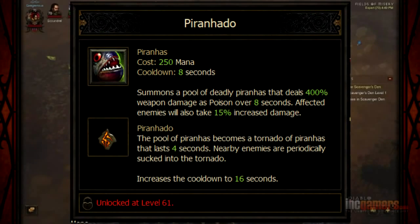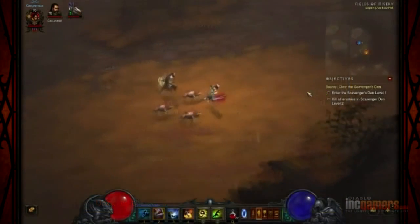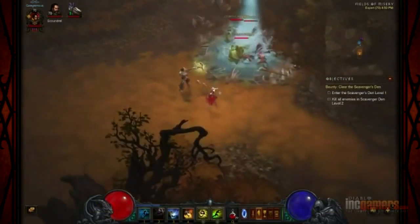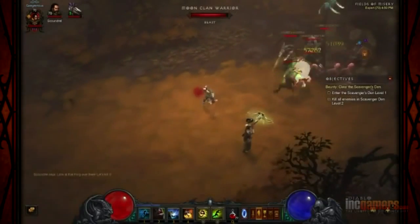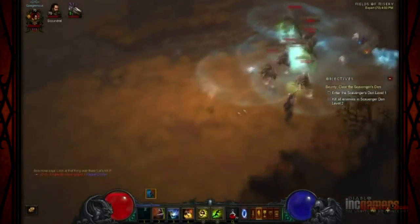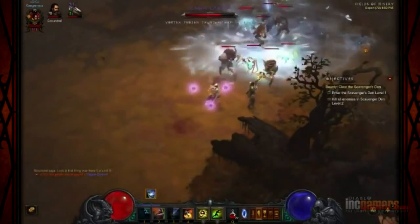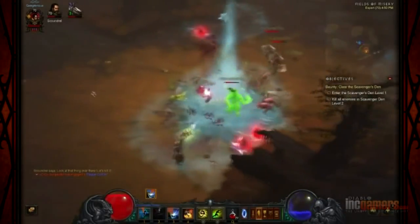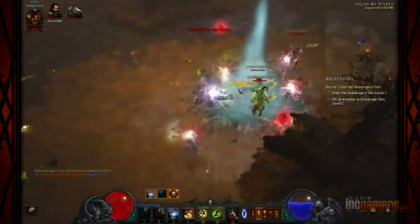Piranha-nado. This one's more of a... makes a little tornado instance, sucks targets in and holds them still. It doesn't do much damage - the damage is the same as the base, which is very little: 50% weapon damage per second, which is almost nothing in Diablo III. But you can see it sucks in stuff pretty well. It'll throw them around a little bit too. It's a pretty effective debuff, but then of course they all come out and they'll still be at full health. And then I've got to wait 8 seconds to cast it again.